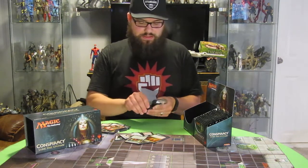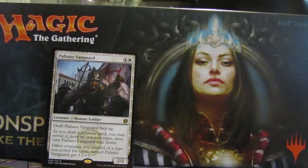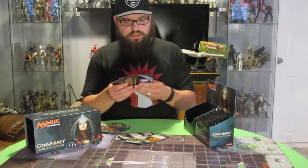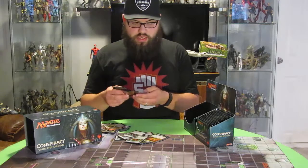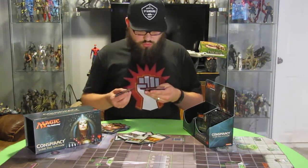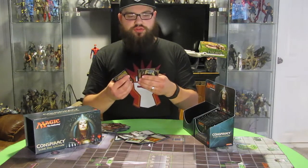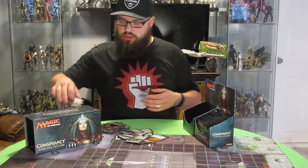Pack nineteen: we have Palliano Vanguard and an Echoing Boon Conspiracy. Pack twenty: we have Protector of the Crown and another Lizard Token — so I guess the Lizard Tokens are not too rare. Pack twenty-one: we get Hundred-Handed One, cool card, cool art, but nothing too special. Pack twenty-two: we got Adriana, Captain of the Guard — that's cool — with Natural Unity and a Monarch Token.